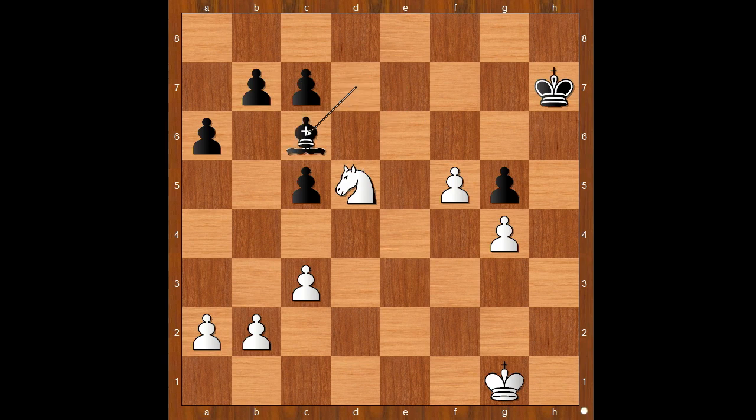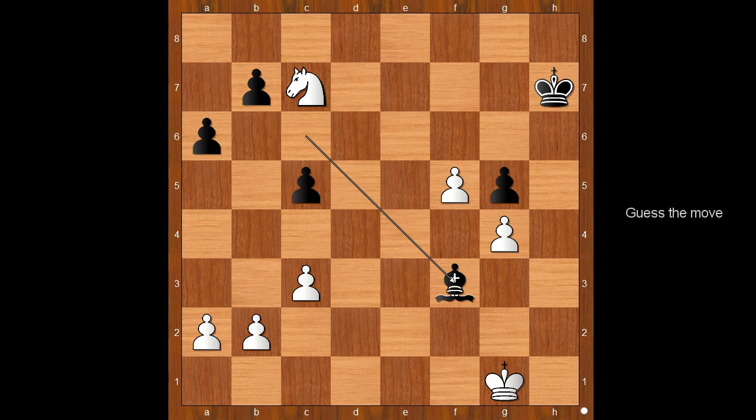Back to our game. Bishop to c6, knight takes on c7. And now bishop to f3, maybe attacking the pawn which is defending the pawn on f5. It looks like black is doing well. Maybe. It is white to move. What would you do in this position if you had the white pieces?